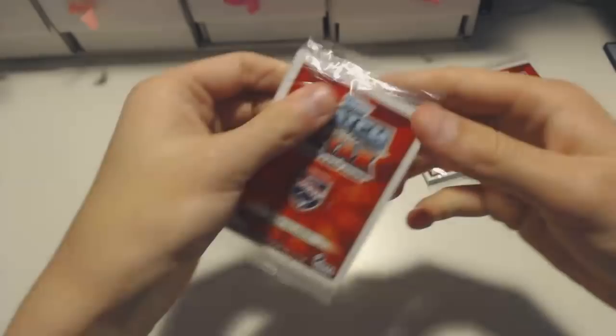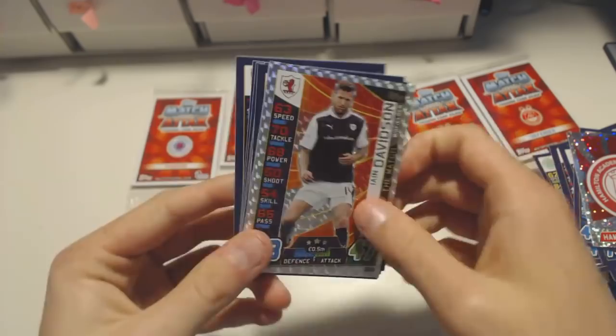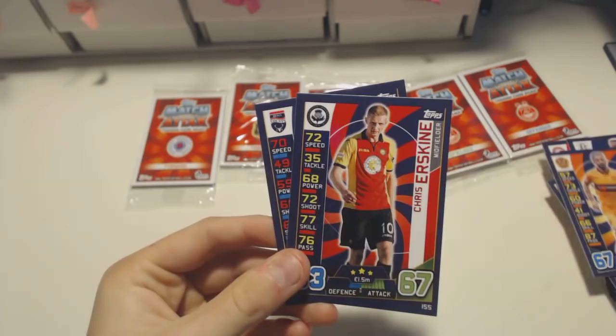We've got Hamilton Academical badge and we've got the Davidson Man of the Match card. The Man of the Match cards look absolutely amazing this year. We've got a Derby Day hero. We've got Aaron Doran, Fleming, Bartley, Foran, Daniel Redmond, O'Hara, Addison, Leslie, Erskine - I was going to say Ericsson, but that was Erskine - and McShane as the final player. Halfway through.